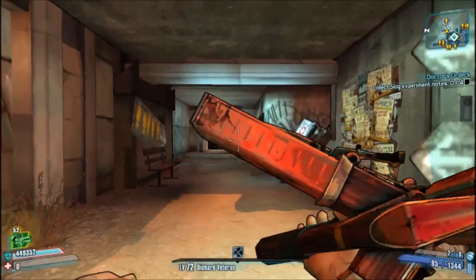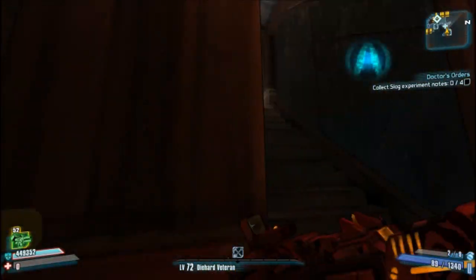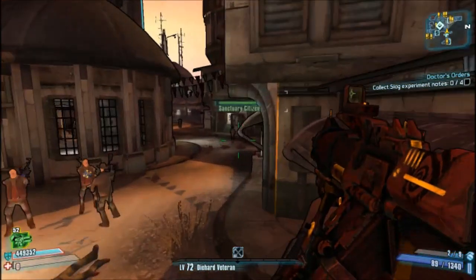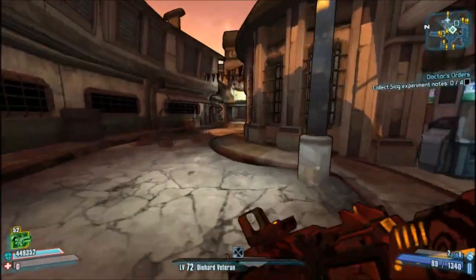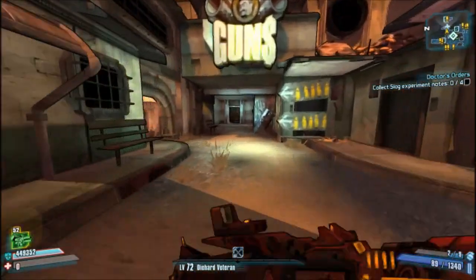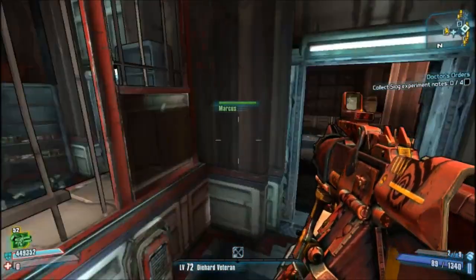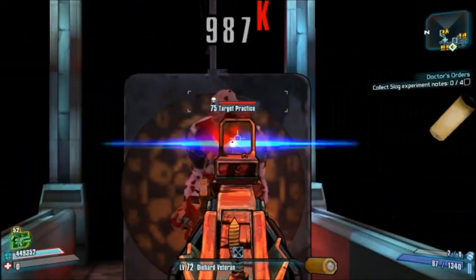Now that we're at zero health, I can take the Hoplite off and swap it for a B shield. Here's what our buffs look like now — reload speed is insane and our movement rate is ridiculous. This is more than a Breakneck Banshee Siren. We can literally just sprint across the terrain at lightning fast speed, and that's not even counting our insane 88% gun damage.